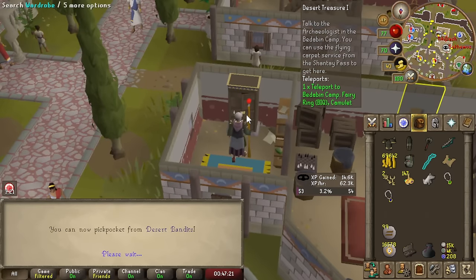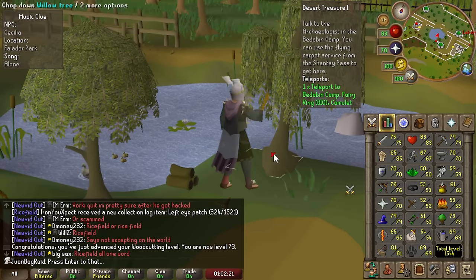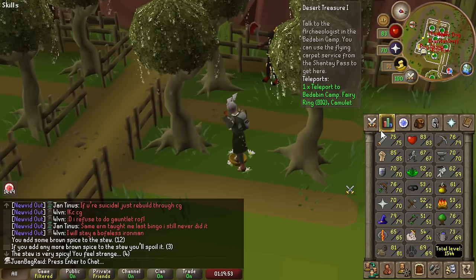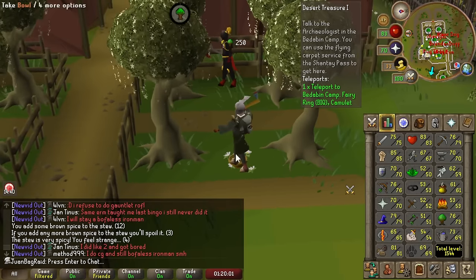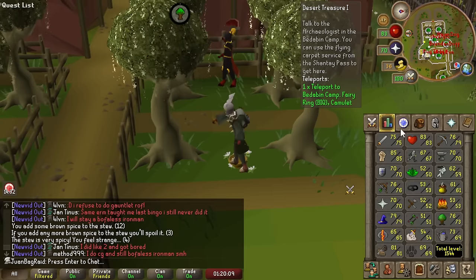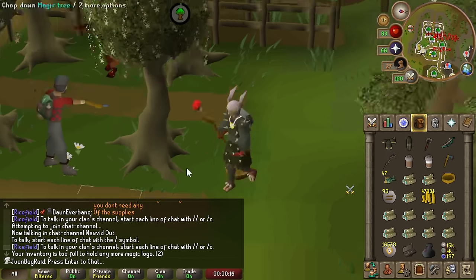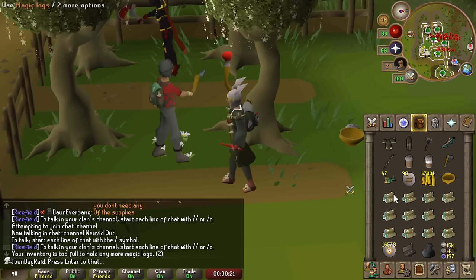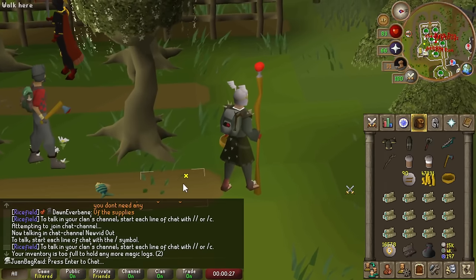We just got 53 thieving, so we're all done. 73 woodcutting - time for the boosting operation. In the woodcutting guild we get a plus-7 woodcutting boost, so that helps out a lot. We already have three magic logs done. All right, I only took about four boosts to get the 12 magic logs. That was actually, believe it or not, the fastest I've ever gotten 12 magic logs.